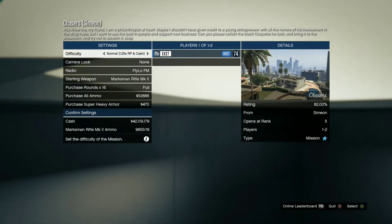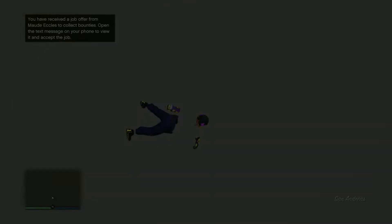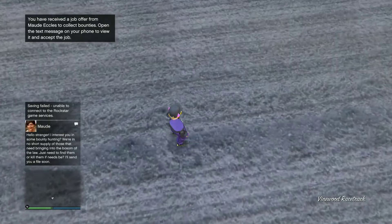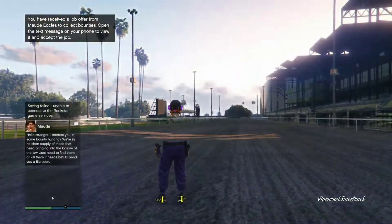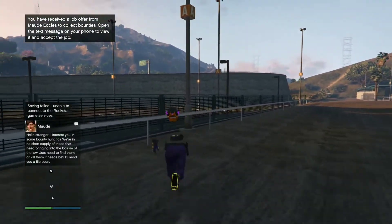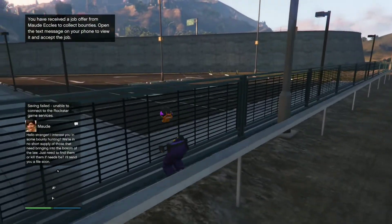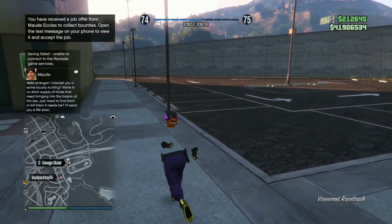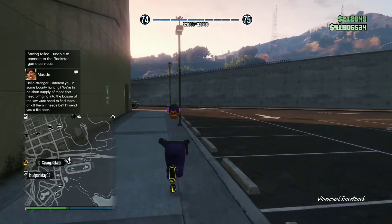After you do that you'll be on the mission for the job. All you need to do is hit B and quit it. After that you will fall through the map just like so, and you'll appear somewhere around the casino — sometimes it's behind it, sometimes it's in front of it. You'll notice that your radar does not work; it'll be stuck right there on the casino.